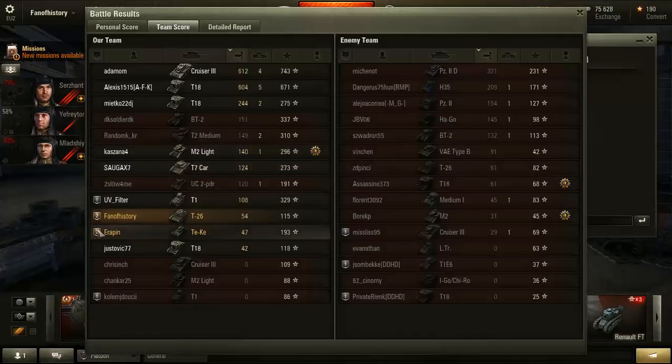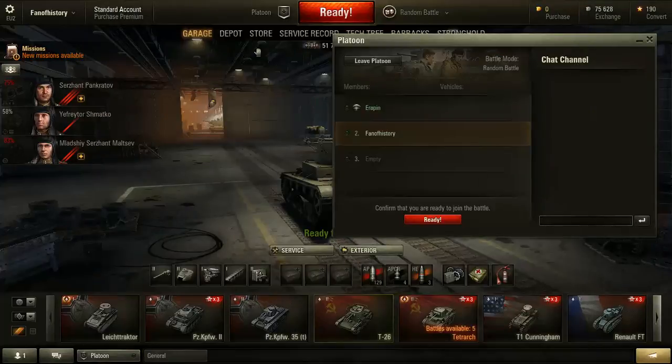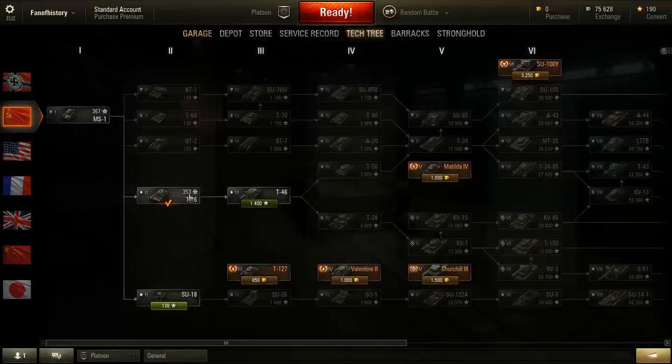I actually managed to hurt someone. You did better than me though. I scored some spotting damage — 54 spotting damage. What does the two mean next to us? That's just our group — platoon number two. No special significance, just grouping us together. So how much did I get? 115 experience points. Can I buy something for my T-26?